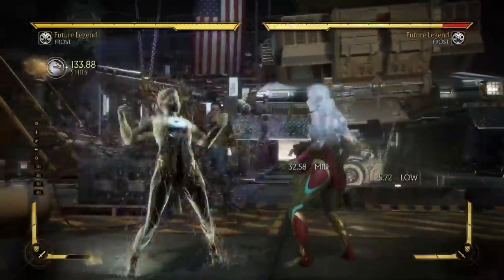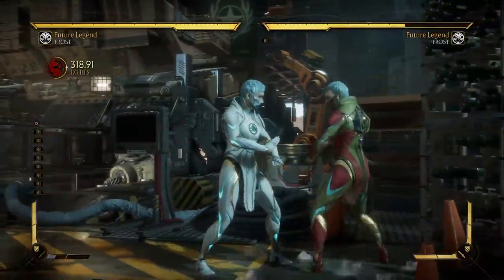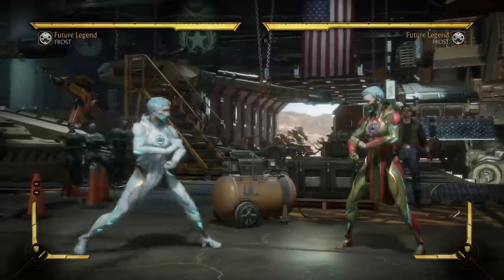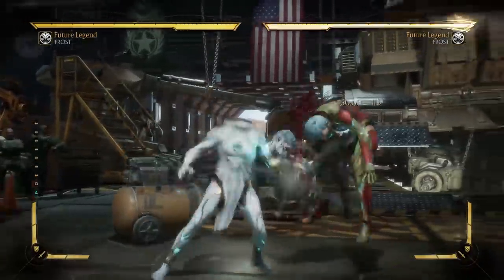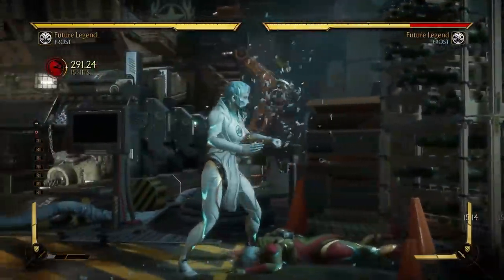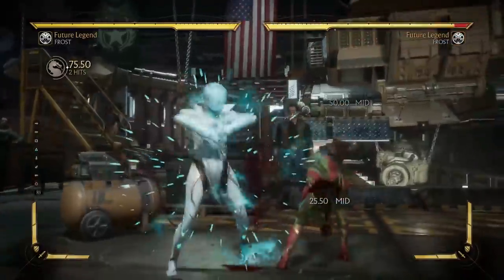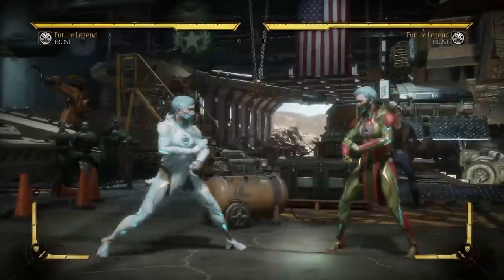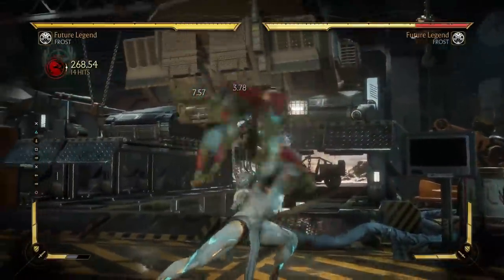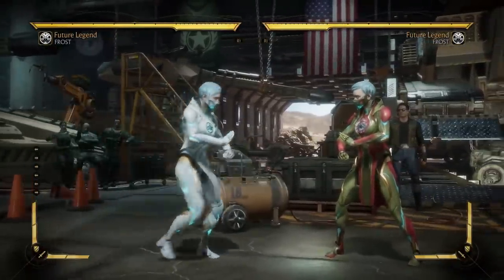It's okay to screw up combos - only natural. We have 30%, actually 32%. Two meters. But I think most characters if you want high damage need two meters. So that is actually decent. And again, this might not be optimal - there might be higher damaging variations of this. But that's okay, as you pick up the character you will learn more and more.